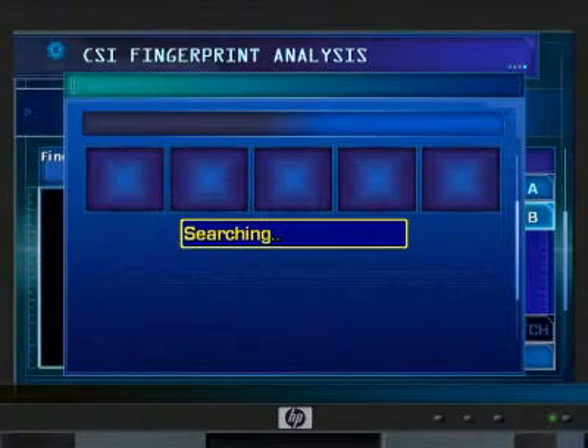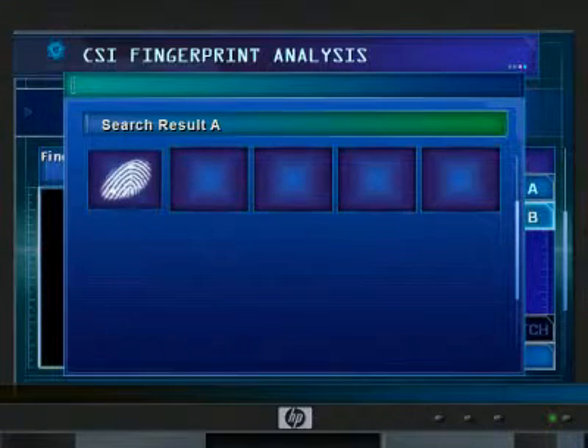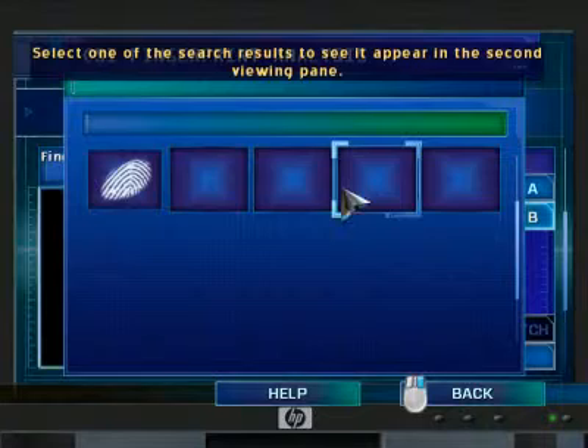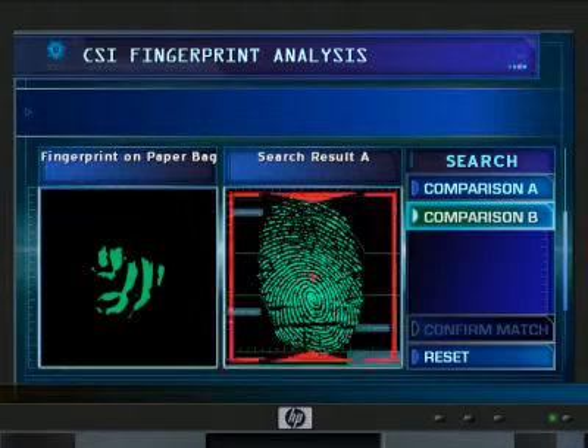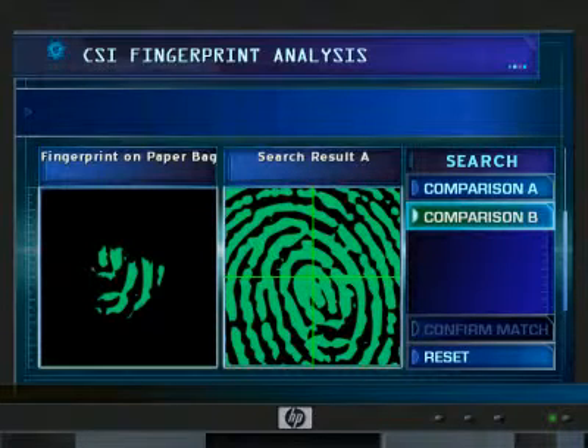Select one of the search results. It will appear in the second viewing pane. Here we're matching a partial print to a full print. Select the partial print on the left by placing the cursor over it, holding down the left mouse button, and dragging the print into one of the four quadrants of the full print. Release the button to drop it into place.